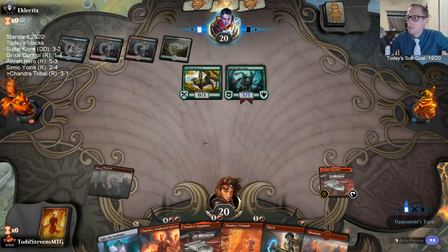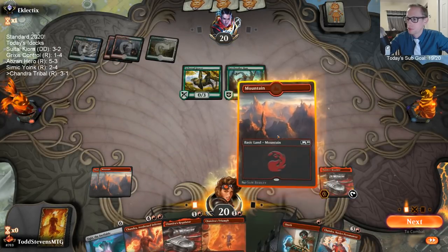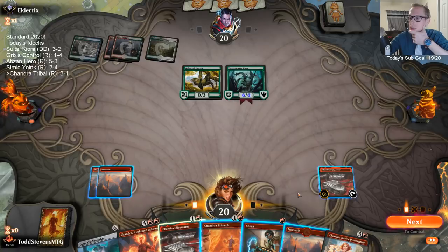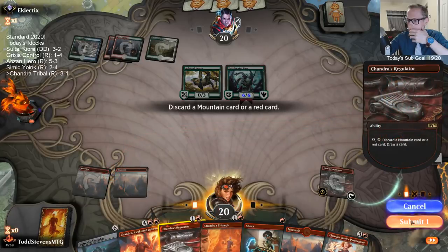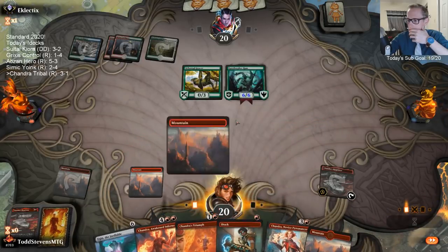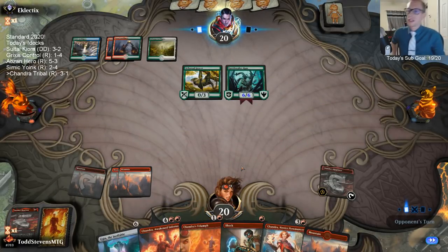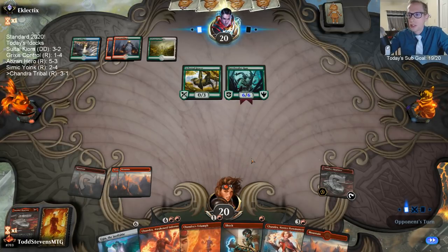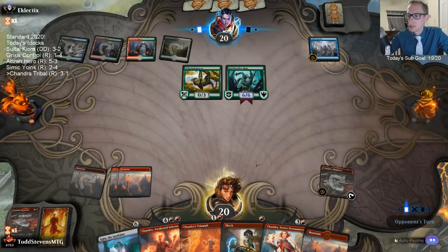That's probably worse for me — I can't kill a six-six. How do you have a six-six on turn three? It's just like we've played against Rotting Regisaur before — same kind of thing. They have Rotting Regisaur on turn three and I can't deal with Gatebreaker Ram. Six-sixes on turn three — it's too big.